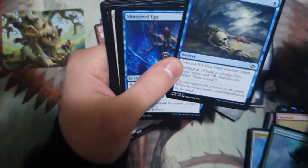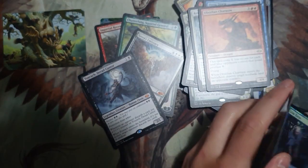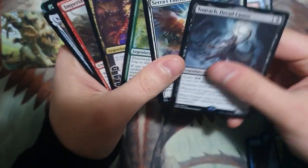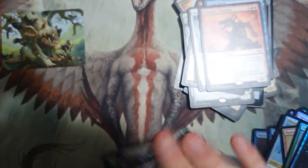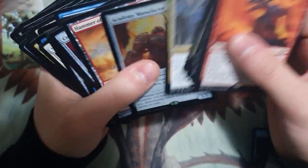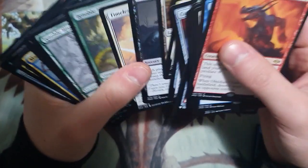Our last pack — don't forget to like, share, subscribe, all those things for the channel. Another not-so-great pack to finish off. So let's see our mythic rares: one, two, three, four, five, six, seven, eight — one being a foil borderless. And then our rares: we counted 46 rares in total.